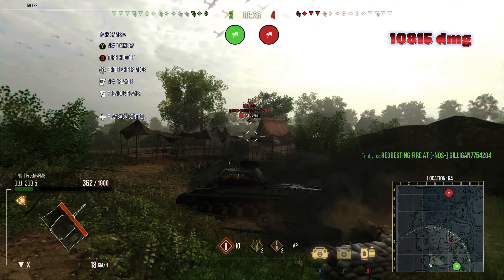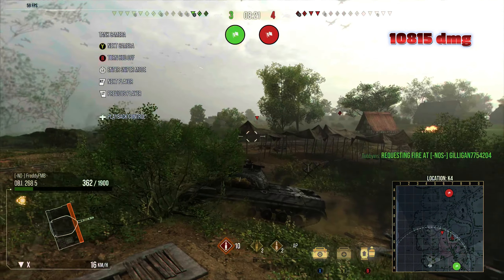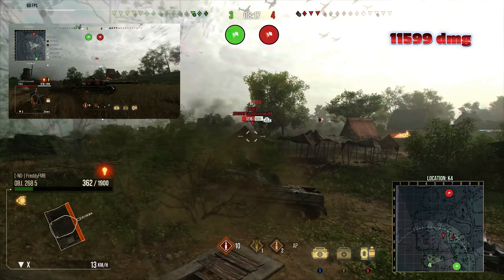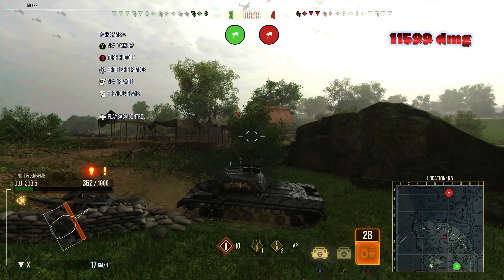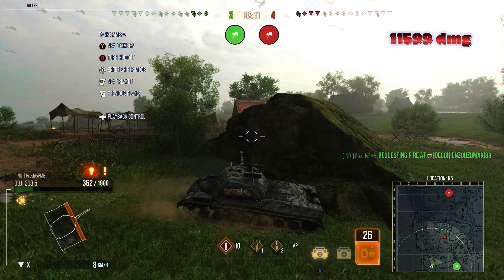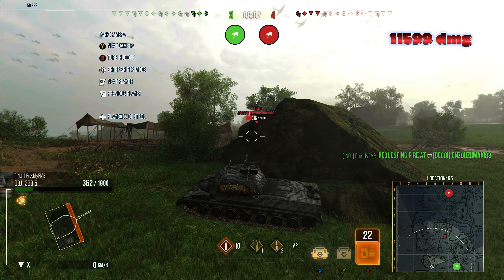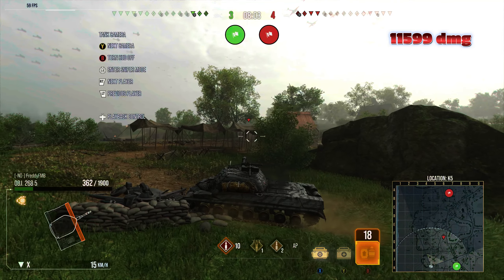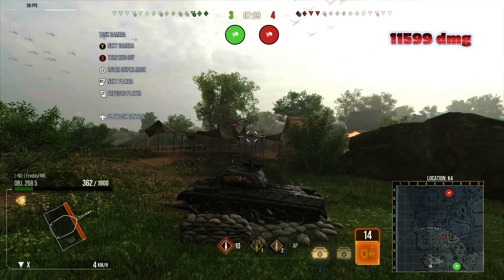Now this play is going to be very defensive — Freddy is not going to move from this position. He's pretty much a one-shot to everything on the field, so he needs to shoot whatever Bat Chat spots. And there we go — Bat Chat spots a T-62A crossing in the middle of the field and Freddy puts another juicy shell into him, bringing his damage total to over 11,000 damage. This is absolutely insane, and the game is not over yet.